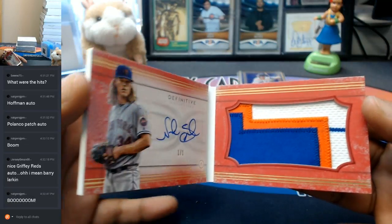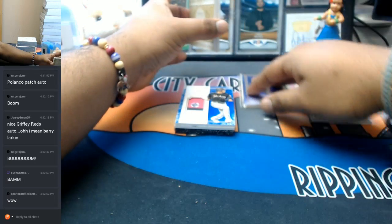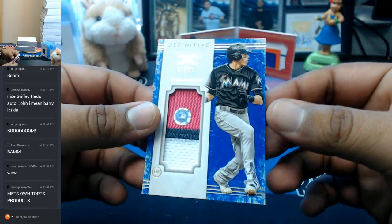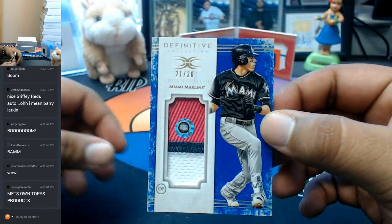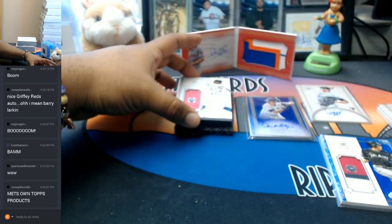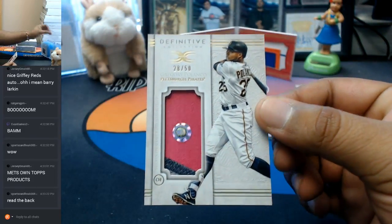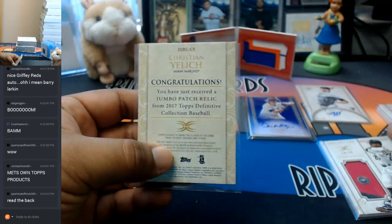What can I say — it's what I do. Let's show that off back there. Check that out. We have a relic — premium relic for the Marlins, 21 out of 30, Christian Yelich with the relic right there for you. And the second relic, 28 out of 50 — Gregory Polanco of the Pirates. Pretty cool stuff. Very nice. Alright, so let's do the next one.